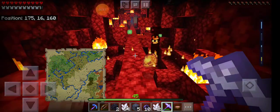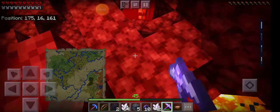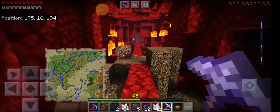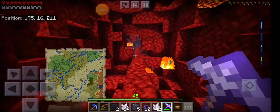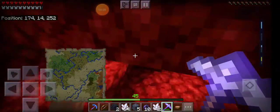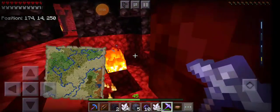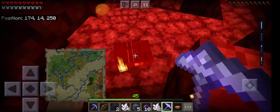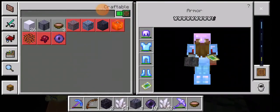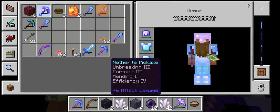Get out of here. I don't like you. You are not nice to me, you are not nice to my brother. Get out of here — you are not part of my team. I would be appreciative if you didn't attack me, because I like my armor and I don't want it broken.